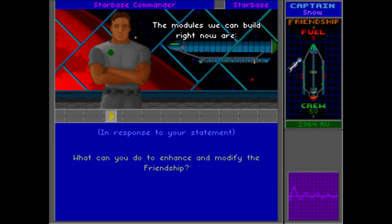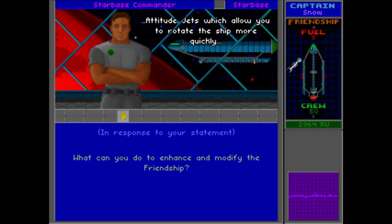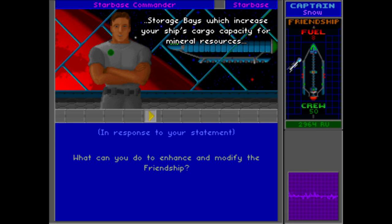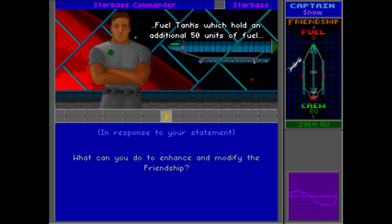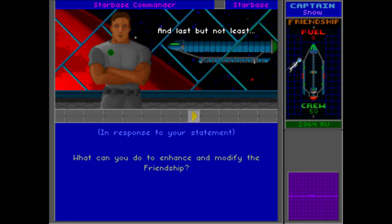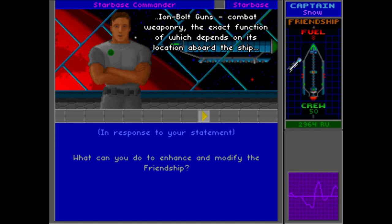The modules we can build right now are: thruster units, which make your ship move faster; attitude jets, which allow you to rotate the ship more quickly; crew pods, which provide life support for up to 50 additional crew members; storage bays, which increase your ship's cargo capacity for mineral resources; fuel tanks, which hold an additional 50 units of fuel; dynamos, which feed energy into your combat energy batteries improving your weapon's rate of fire; and ion bolt guns — combat weaponry whose exact function depends on its location aboard the ship.